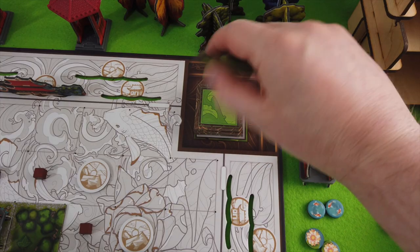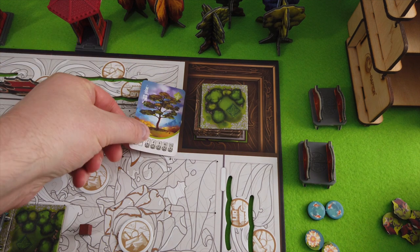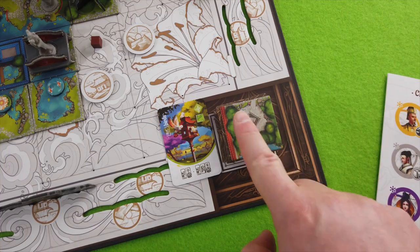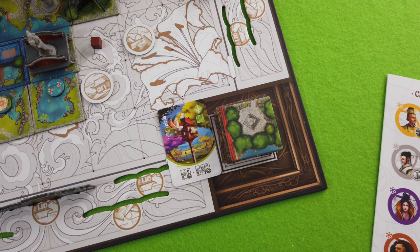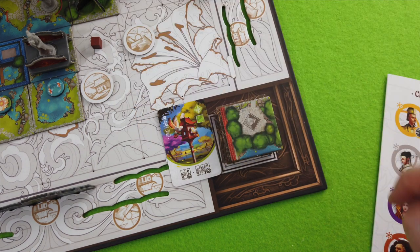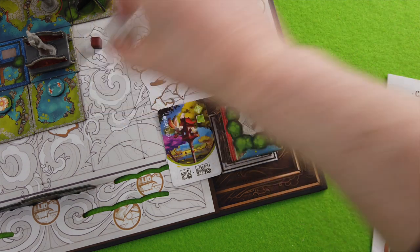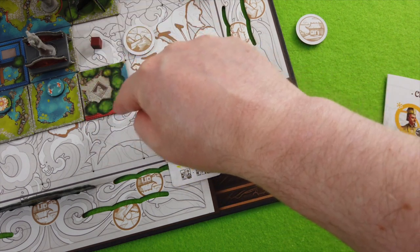Let's see what we reveal — that's a self-contained one, nice, that's simply a point. And a pine tree. I really want the spot for the pavilion; this could give me another character later on. The problem is I have no clue where to place it properly. I want the third of these small landscape tokens — it could really help me, though I'm not getting any points right now.